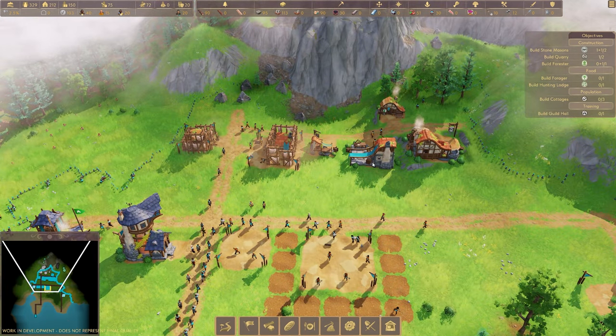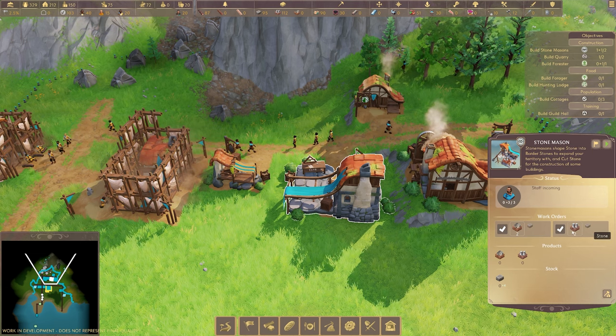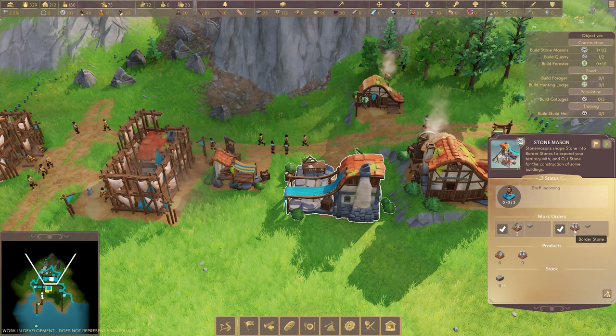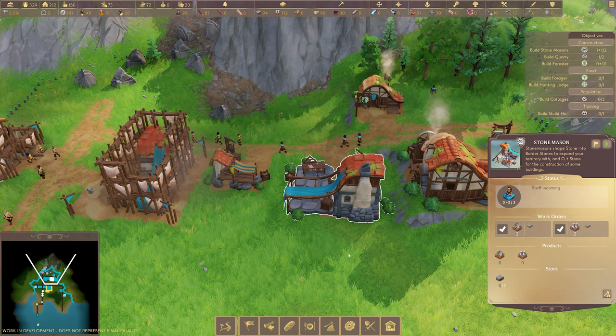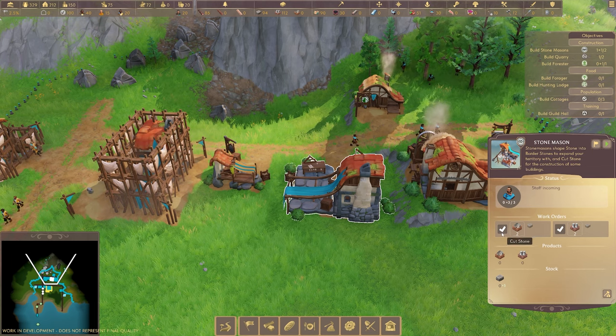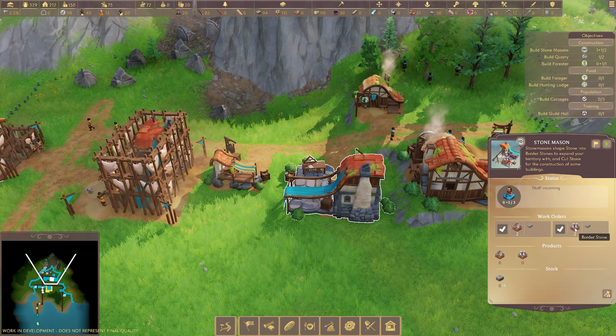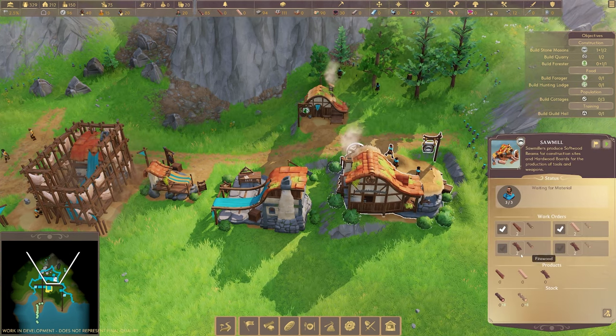The stonemason is built - they're going to be making cut stone, but they also make border stones. I like how they can make two different things. This game at the beginning was kind of reminding me of Settlement Survival, but here they can actually work on making cut stone and border stones - they're not just stuck making one object, which I really do like.